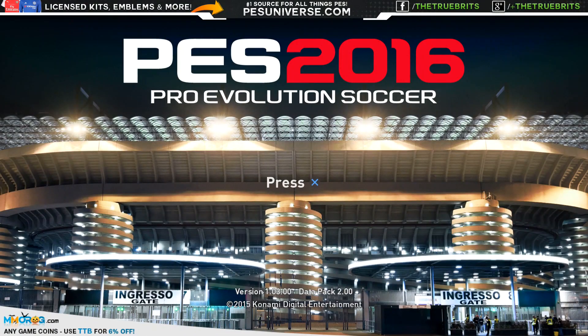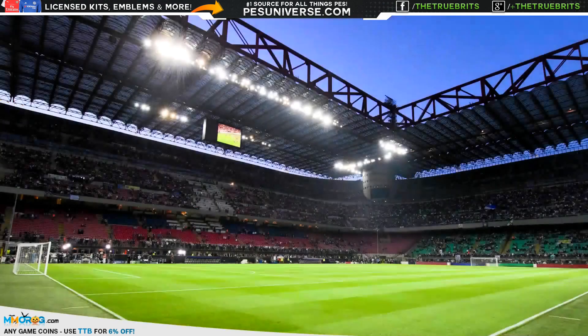Welcome, ladies and gentlemen — just a quick video today to show you guys that the update is officially out for PES 2016. As you can see at the bottom of your screen: version 1.03.00, Data Pack 2.0. We're going to go through all the new additions, including the European kits and the new Maracanã stadium, as well as a few other bits and pieces.